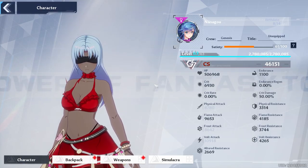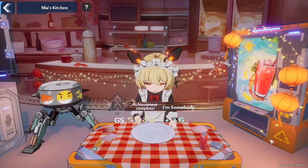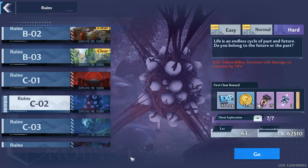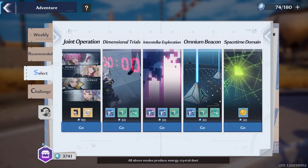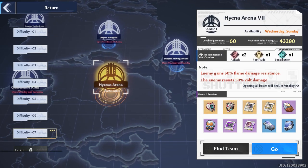We did not get a level increase today but we should be getting one tomorrow with artificial island. You want to make sure that you reach level cap. Starting out, you want to do Mia's Kitchen, then do your bounties, then any ruins you have, and then make sure you complete the story.